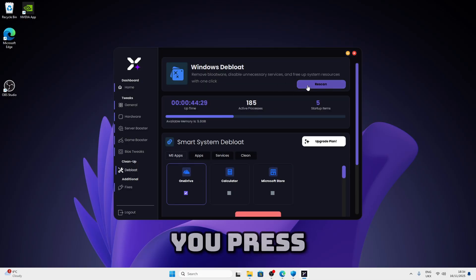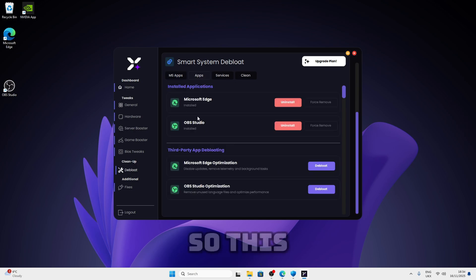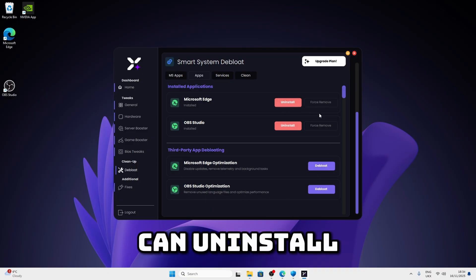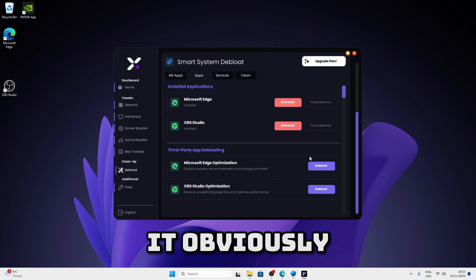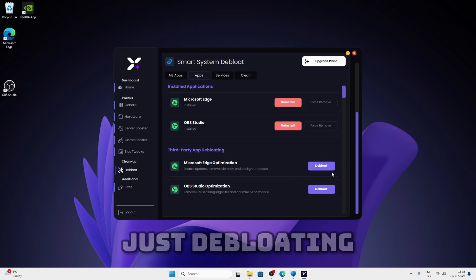If the app doesn't disappear, just click rescan and it should disappear. Now we're going to move on to apps. These are deep load apps — this includes Microsoft Edge and OBS. You can uninstall them if you want. Since I'm recording I'm not going to uninstall OBS or Edge. So just move on to the next section, but I do recommend deep loading them.